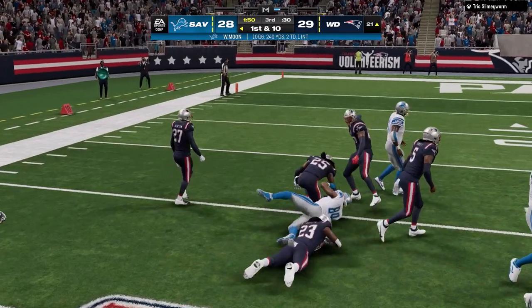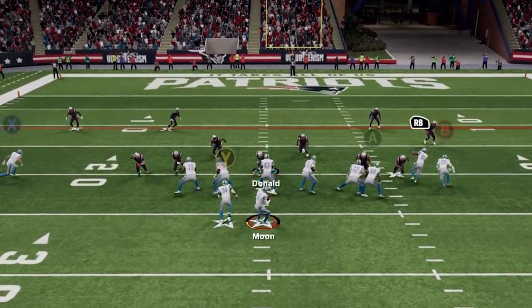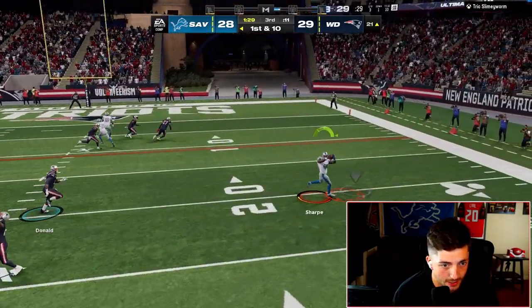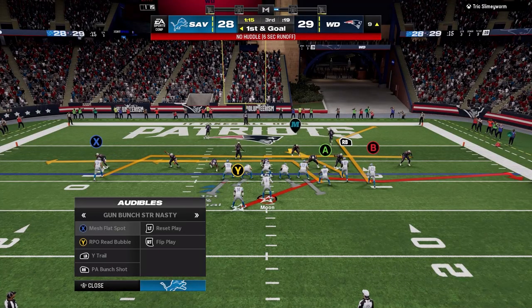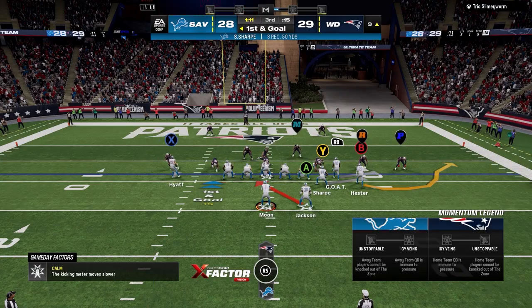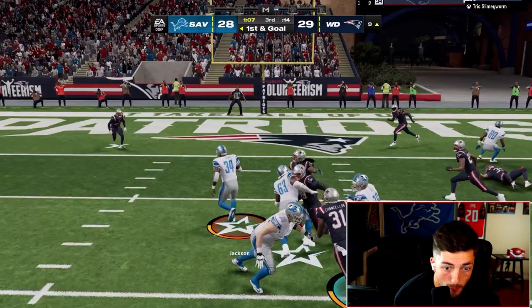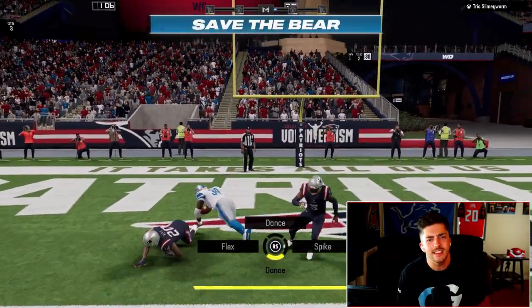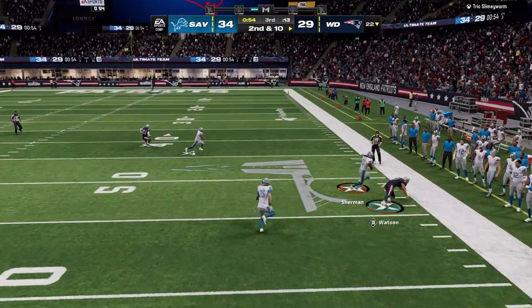Throw your flat routes — they are so powerful in Madden 24. We do the exact same thing to the other side again. I'm going to fall down — I don't see myself making eight people miss this close to the end zone. The best bet is to run the ball, so I audible over to Bunch X Nasty — that's where PA Bunch Shot was from earlier — and hand it off. Running the ball in that situation is just by far the smart thing to do.